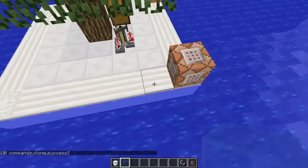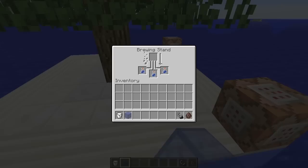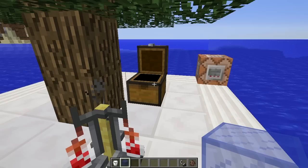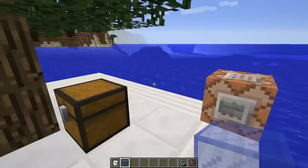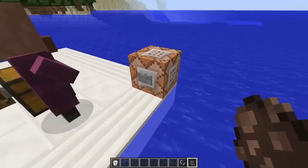When you hit the clone command, it spawns relative to the command block — something important to note. You can align it by manipulating the X coordinate. The clone does in fact copy potions, it copies chests — though not in the right rotation — and it also copies command blocks with the commands inside, which is very awesome. It also copies the tree.